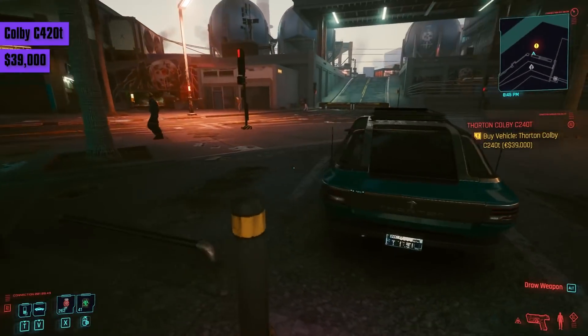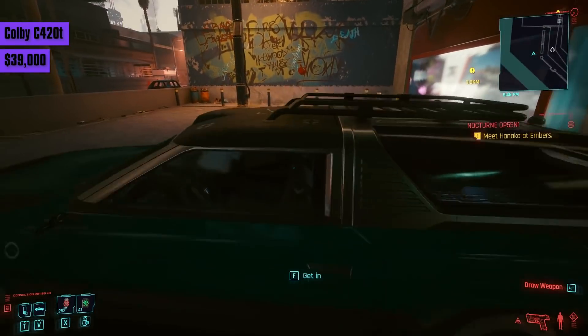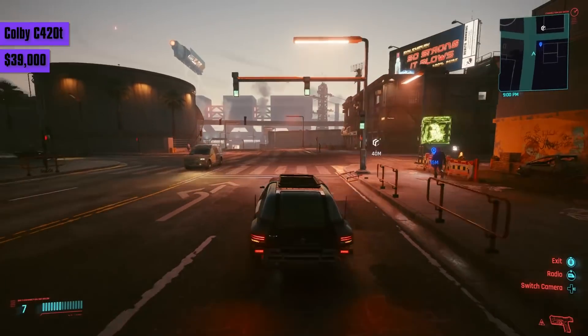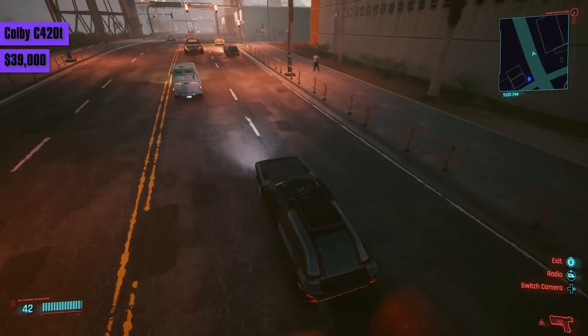Yet another Thornton Colby — a family version this time, the C-240T, for 39,000 eddies. It's slow, reaches 137, and drives stiff. Enough said.